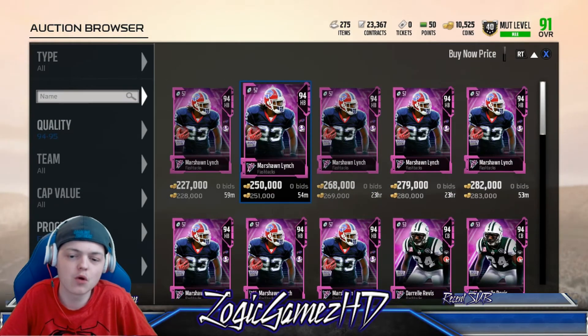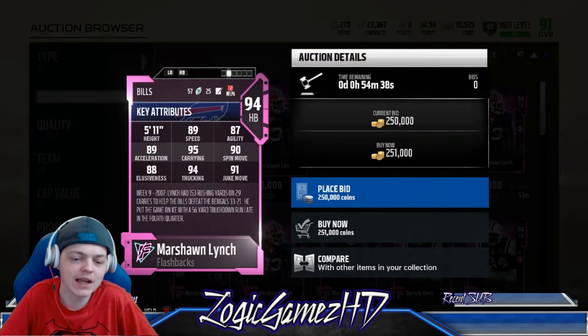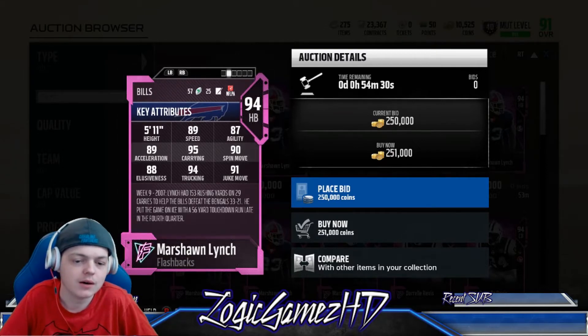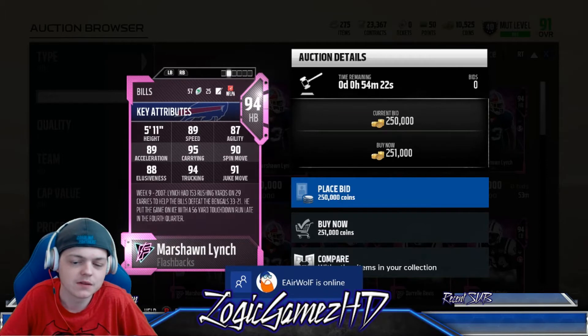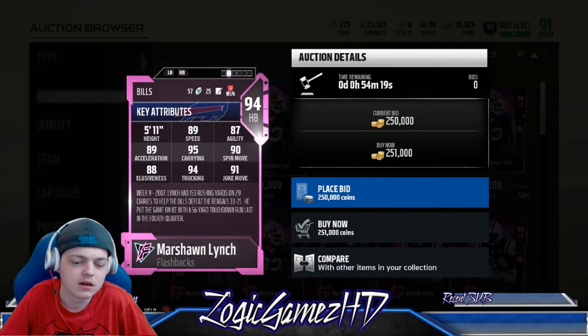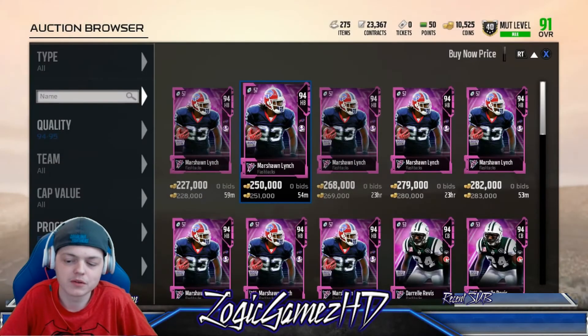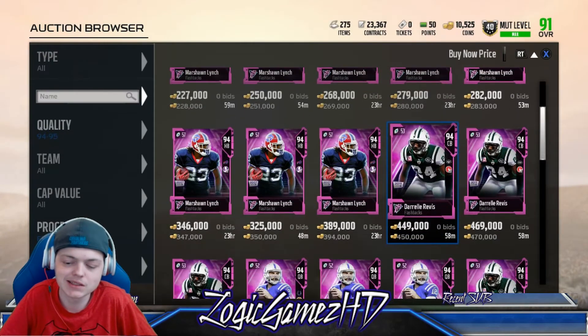We've also got Marshawn Lynch: 89 speed, 94 trucking, 95 carrying, 90 spin move, 87 agility, 91 juke move. From 2007, Lynch had 153 rushing yards on 29 carries to help the Bills beat the Bengals 33-21. He put the game on ice with a 56-yard touchdown run late in the quarter — Marshawn Lynch from his Buffalo days.